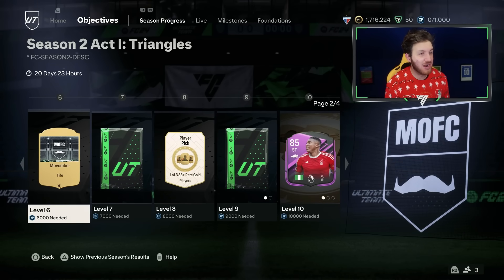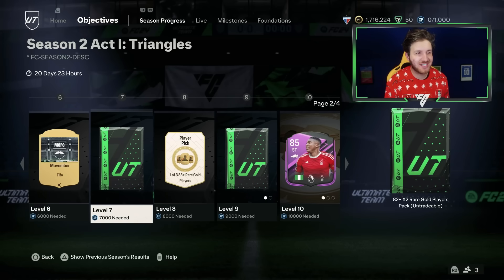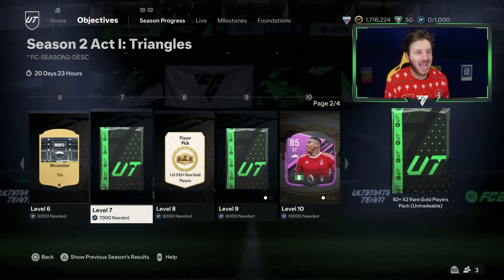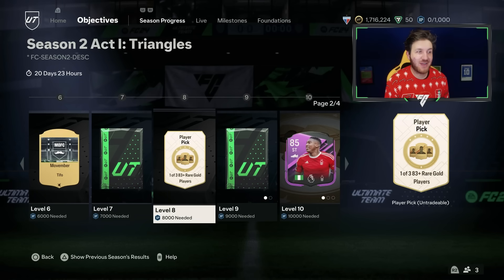I've seen a really cool card there. Level 6, we have got the Movember TIFO. I just hope we've got different packs here. Why have we got the same pack at level 7 as we do for level 5? Anyway, 82+ 2 red gold player pack for 7,000 XP.